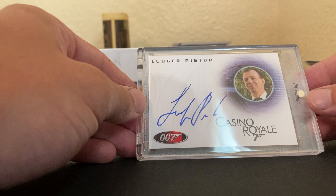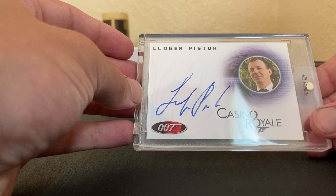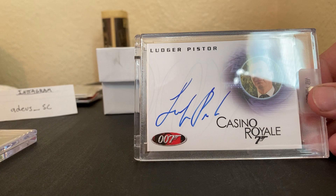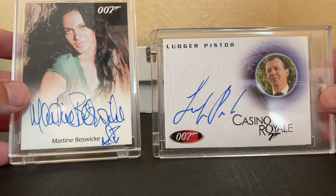The last slabbed card is going to be Ludger Pistor from 'Casino Royale' as Mendel — I'm pretty sure he was the banker guy who gave the case and typed in the code. Nice on-card auto. We didn't get a Pierce Brosnan, Roger Moore, or anything like that, but I'll take it — those are our two slabbed cards.